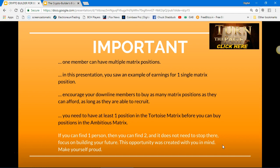It's important to note that one member can have multiple matrix positions. In this presentation you saw an example of earnings for one single matrix position. Encourage your downline members to buy as many matrix positions as they can afford, as long as they are able to recruit. You need to have at least one position in the tortoise matrix before you can buy positions in the ambitious matrix. Focus on building your future — this opportunity was recreated with you in mind. Make yourself very proud.